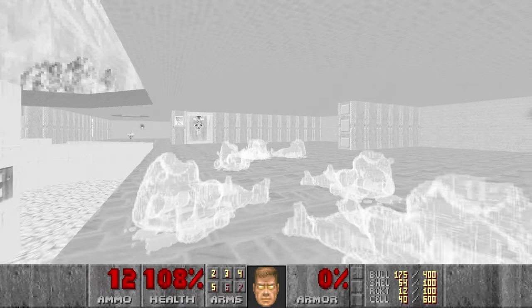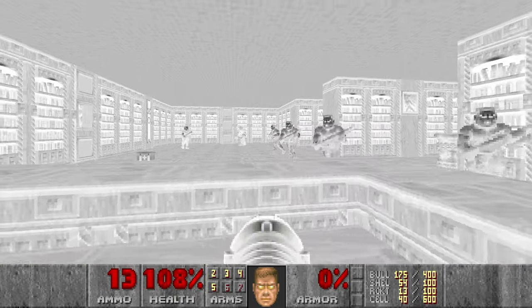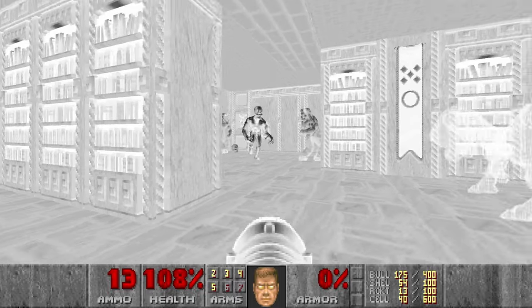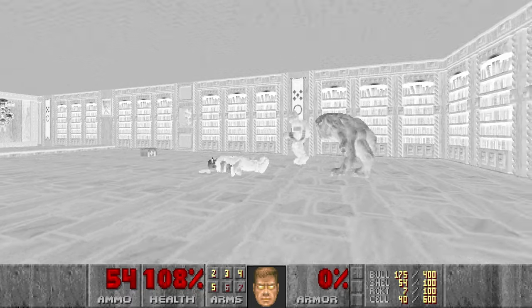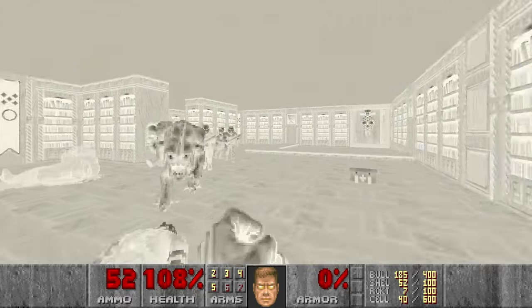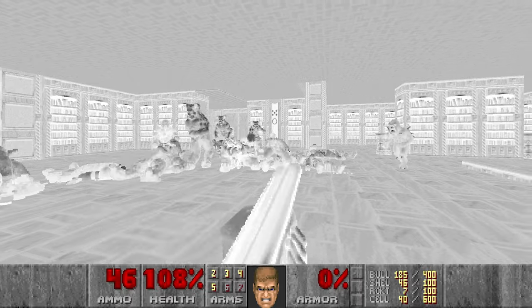Next I will go for the arch-vile room, and I want to kill the arch-vile as quickly as possible. So let's go here, then open the arch-vile door, and just kill him. I think I want to save some of the rockets for the next section, so I will just kill everything else with the super shotgun.